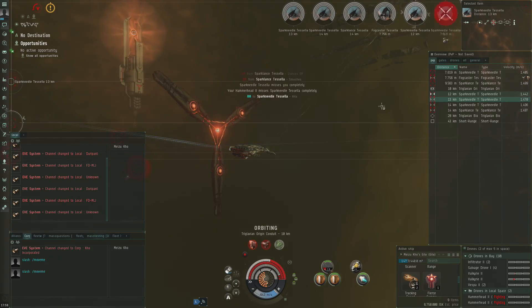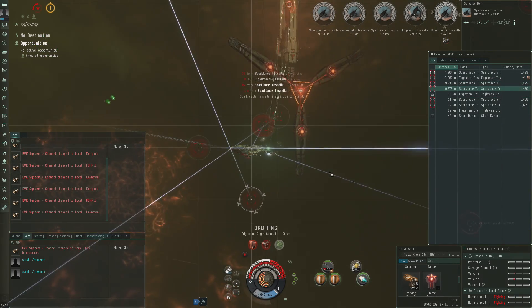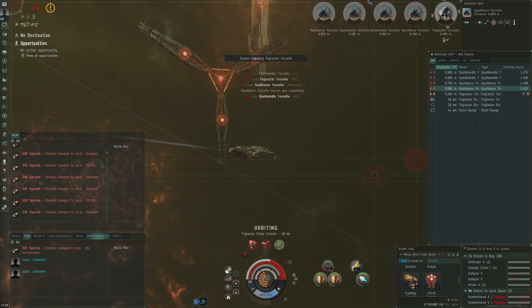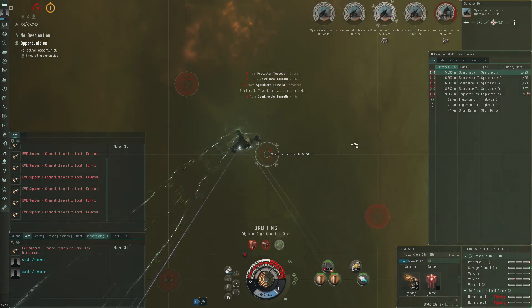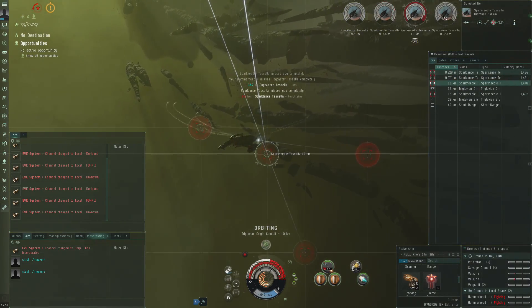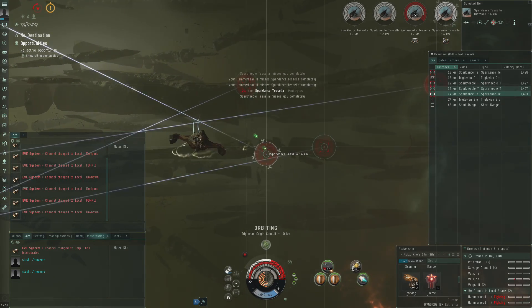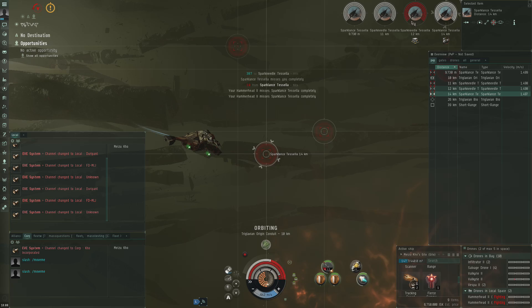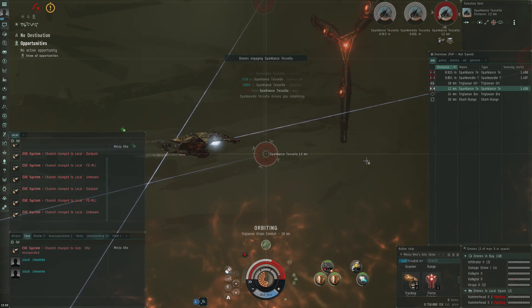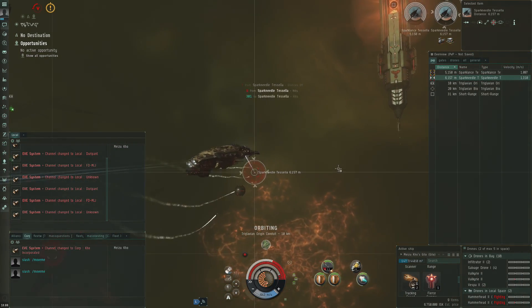That's definitely pretty good damage from these hammerheads — looks like they're doing the right damage type to these rogue drones. We will finish this tier 3, but having been in structure... I wouldn't call it comfortable. The drones alone are doing pretty nicely, and the rapid light launchers have a decent amount of DPS as well. In the end, switching the drones out works, and we will make it in this Gila.